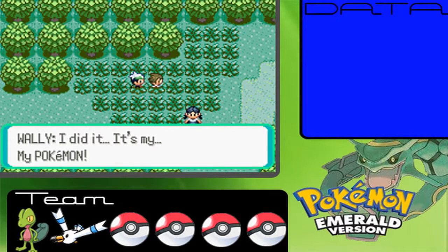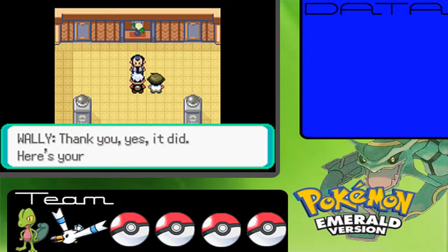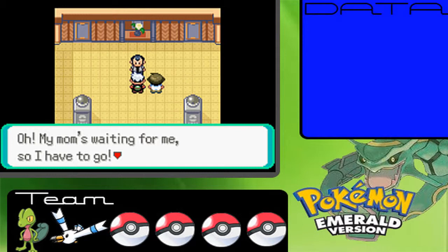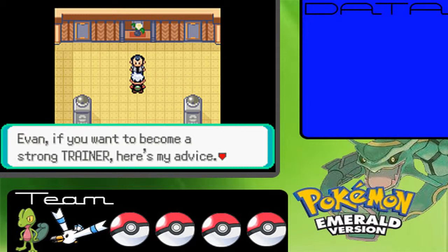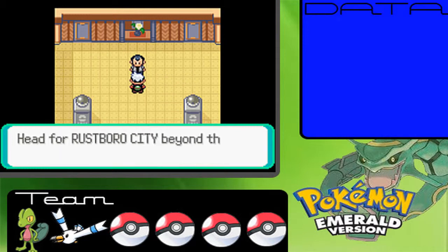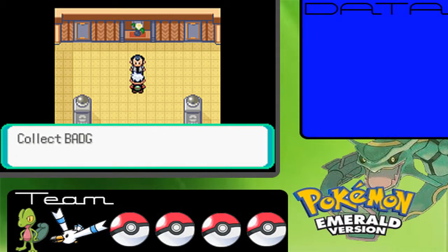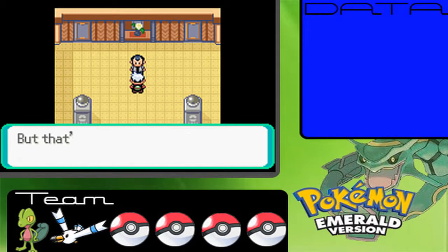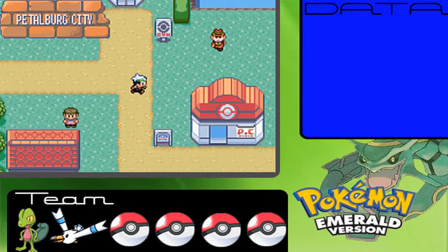Wally is thrilled: 'I did it, it's my Pokemon!' We head back to the gym. Norman says to go to Rustboro beyond this town and challenge gym leader Roxanne, then go on to other gyms and collect badges. He says he's a gym leader too and we'll battle one day. I say I'll come back and beat him with my super strong Pokemon — hopefully I won't lose by then.